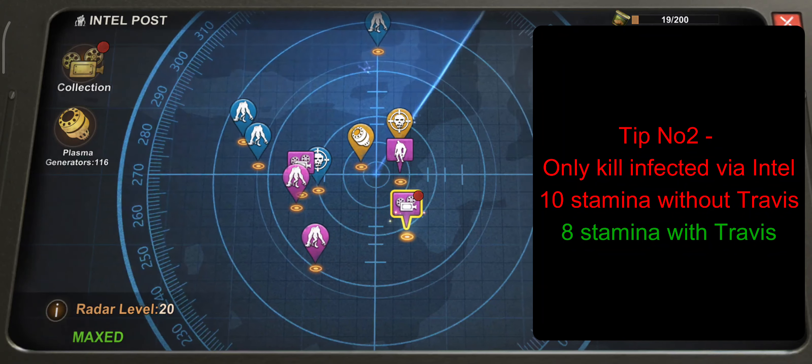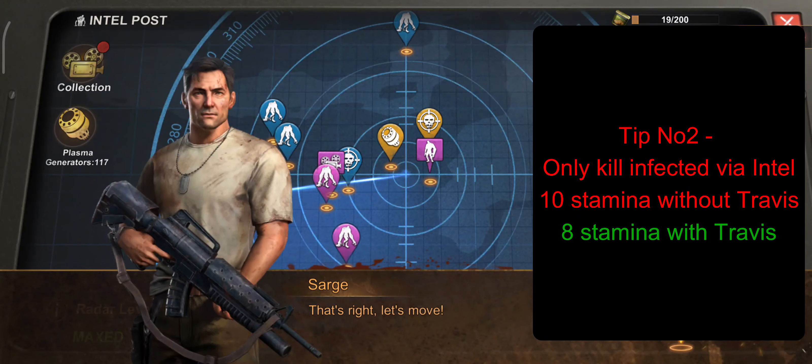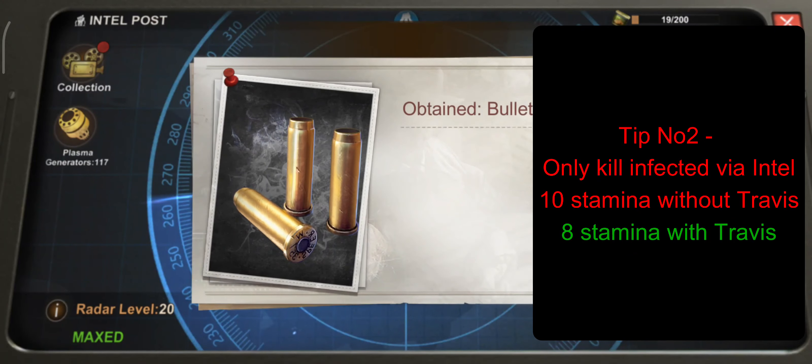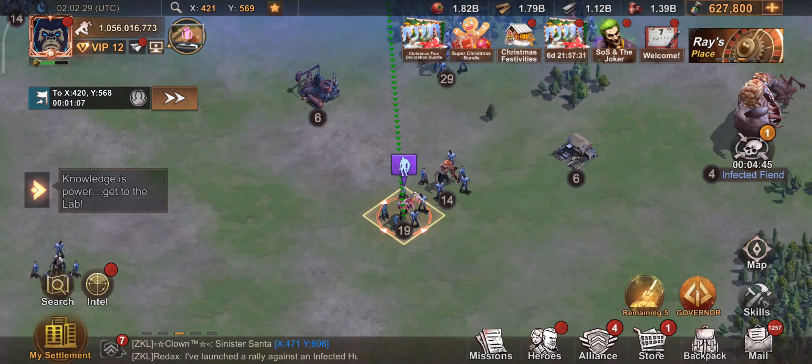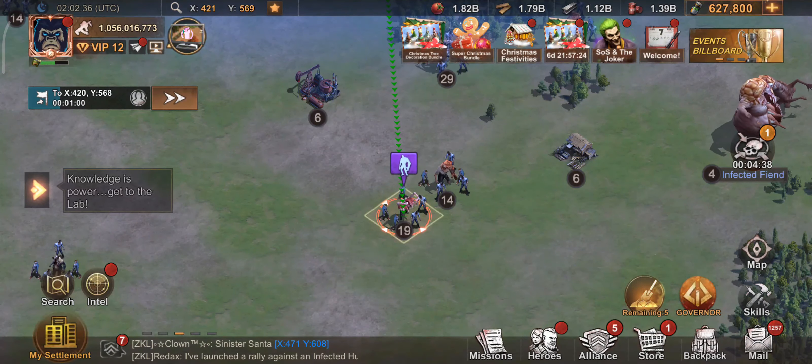Tip number 2: there will be many infected to kill to obtain the gloves or backpacks. Unless you have plenty of stamina, limit killing infected to those on your intel. These will be enough to hit the required targets. It costs 10 stamina without Travis and 8 stamina with Travis in your squad.